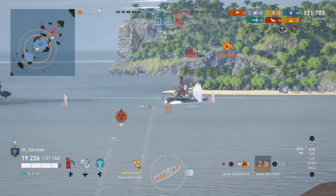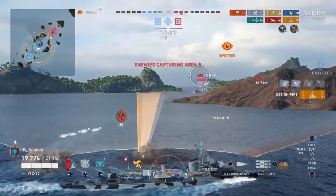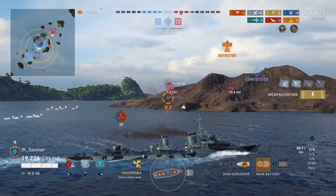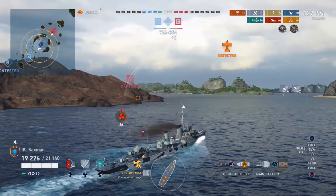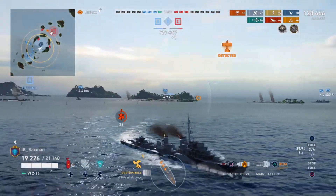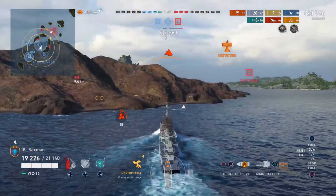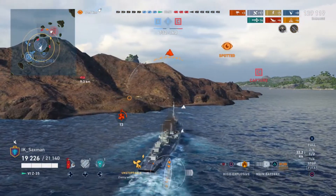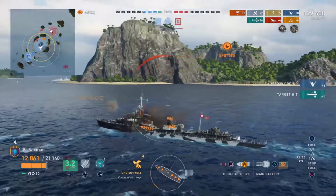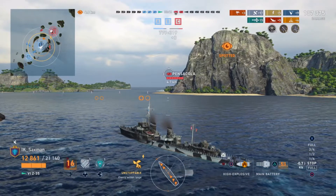He's running Unstoppable, which is confirmed — keeping his speed up even after critical engine damage. Unstoppable also improves the reload time of the damage control party and keeps engine modules running after critical damage, though it doesn't mean you can keep moving indefinitely. Now the York is detected via his aggressive sonar — there's an island between Sax and the York which is probably his saving grace. Sax takes fire, but gets a torpedo hit, flooding, and sinks the York — giving himself a Kraken!